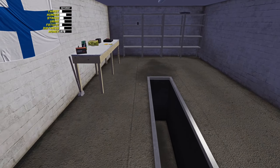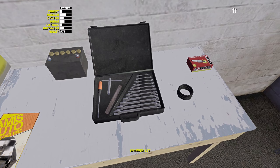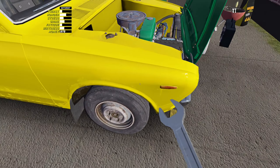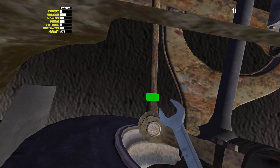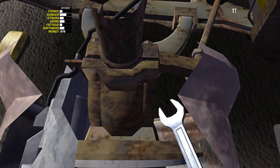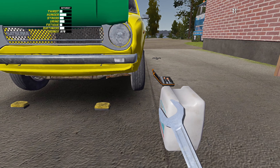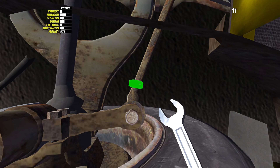With the wheel alignment, you need a size 14 spanner — you can only do it with a spanner, not the ratchet set. See here, this wheel I did off camera is dead straight now. This nut will turn indefinitely — it will constantly turn. On this other wheel, because the wheel is way off to the left, scrolling the mouse wheel won't do anything. It's 120 clicks total.